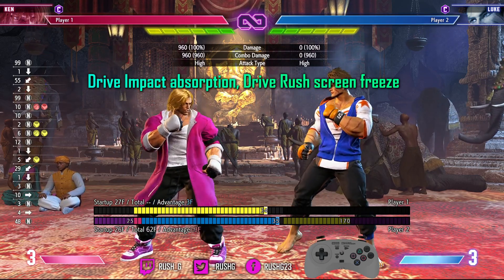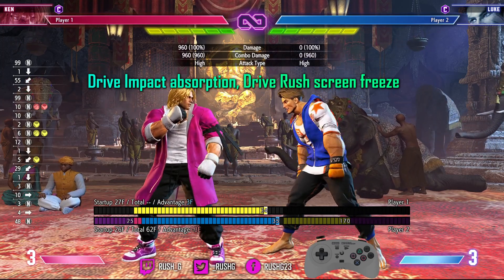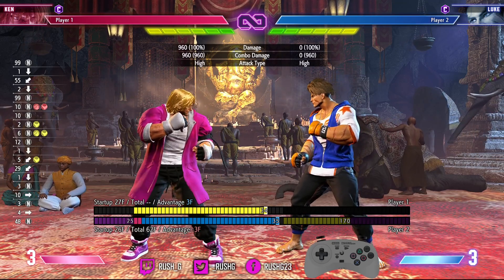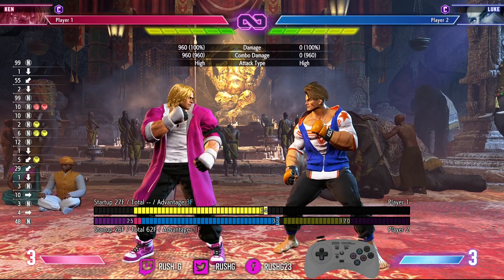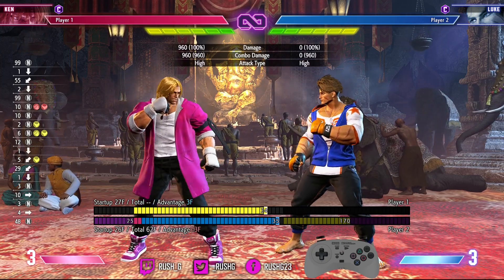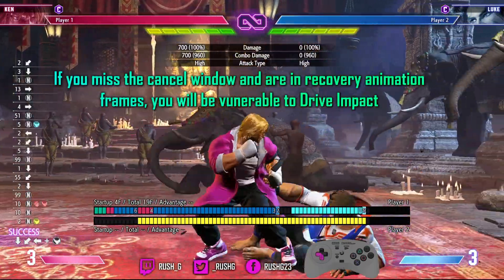You can see there — look at my inputs. I did down-back crouching medium kick, crouching medium kick connected with Luke, and I buffered Drive Impact off of that but nothing came out. The Drive Impact did not come out, and the reason is because the Drive Impact was outside of the cancel window. But what I'm going to show you now is a technique that covers multiple scenarios and also enables you to counter their DI if they do DI.